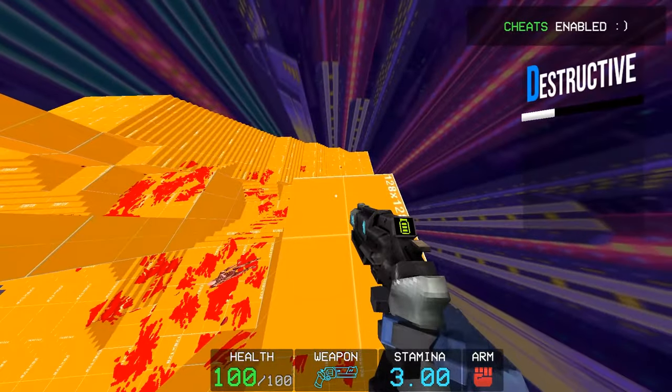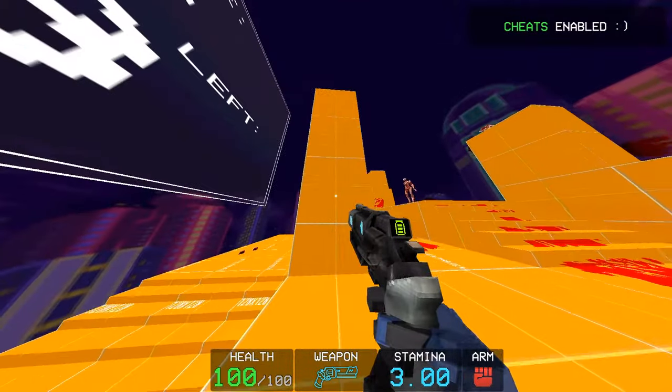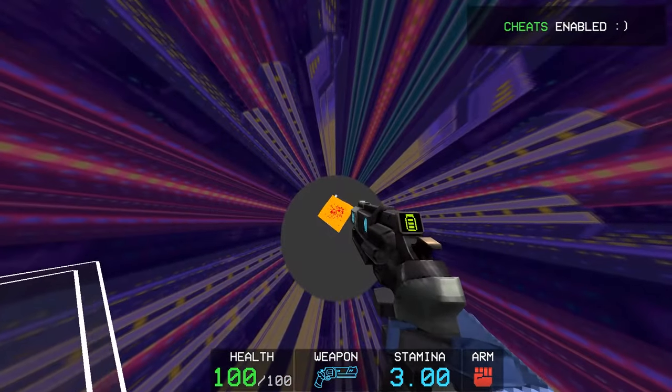Your slam jump height will be even greater from a higher fall. But if you store a slam from any height and jump as soon as you reach the ground, you can gain some insane verticality. This is known as Slam Storage.